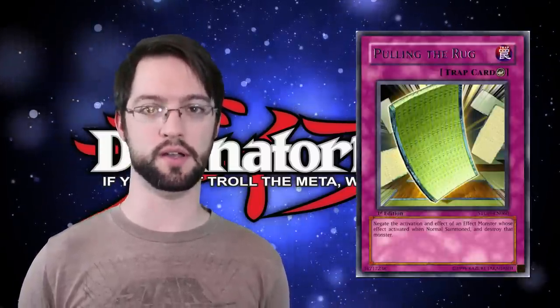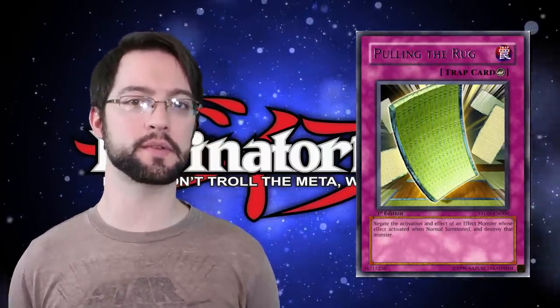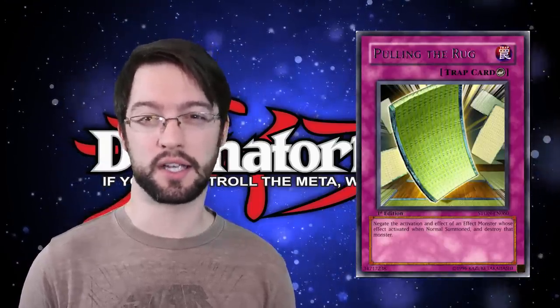Number 6 is Pulling the Rug. Pulling the Rug is an interesting counter trap card that reads: negate the activation of an effect monster's effect when it is normal summoned, and then destroy that monster. Basically a more aggressive Bottomless Trap Hole. I like it — being a counter means it's a little harder for your opponent to respond to it, and the fact that it hits effect monsters that activate effects on normal summon means it can actually stop certain things that something like Bottomless can't. Obviously Solemn Warning is probably better because it just stops the summon in general.